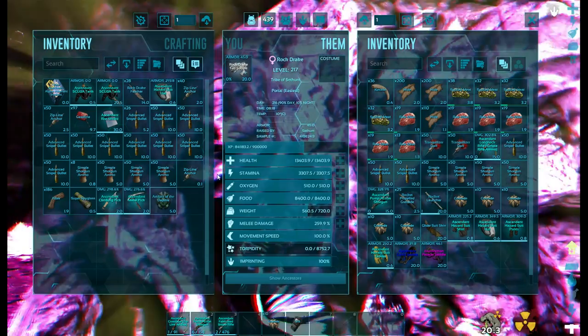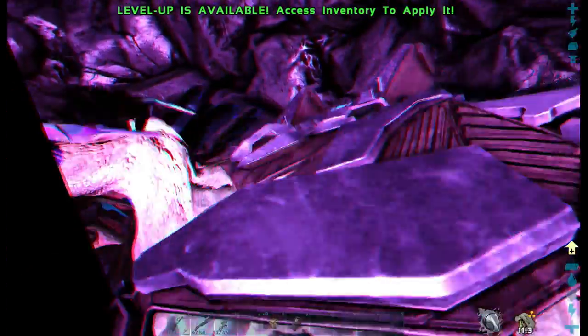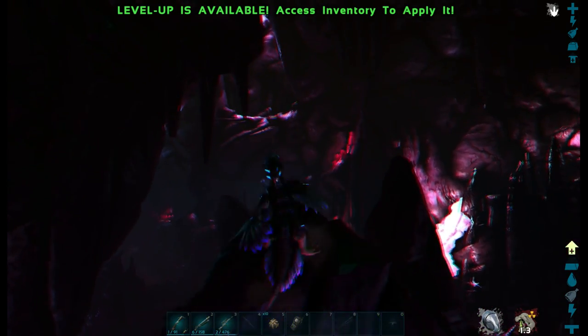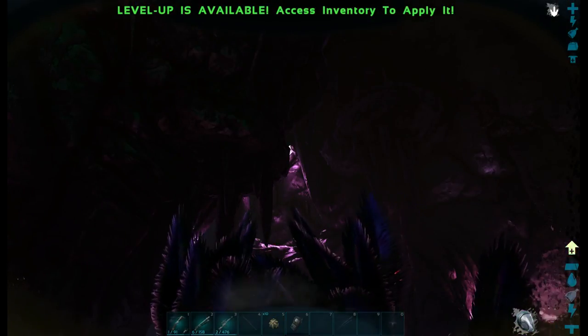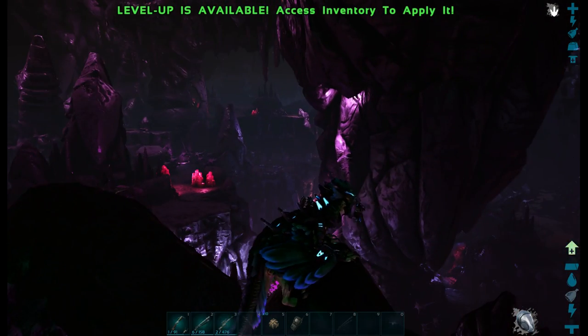I forgot to put my hazard suit on, which you can see is causing radiation damage — that's actually useful because now you know why you need the suit. I'll quickly go into inventory and put the complete suit on. From here we want to head south. I'm going to get some height because in this portion of the map there are a lot of reaper queens, so we want to avoid going by ground.